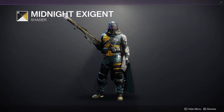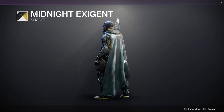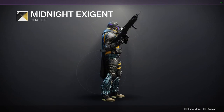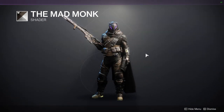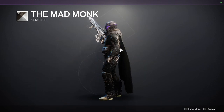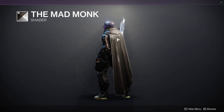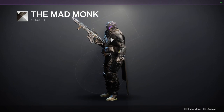It is the shader from Season of the Worthy, so I would recommend it for that alone. It takes cloth really poorly but armor does take it pretty well. The Mad Monk shader — I use this usually to cover my cloak into black because it is a really good black. It doesn't look good with this cloak just because the cloak and neck guard are different colors, but I usually use Mad Monk to make everything black. It's a good alternative to other black colors.